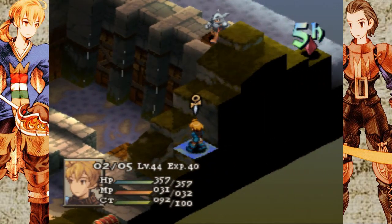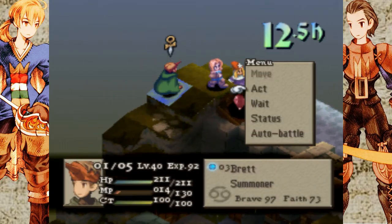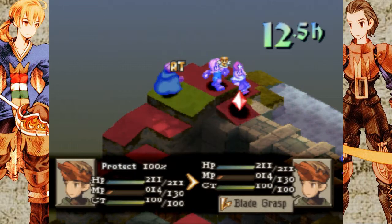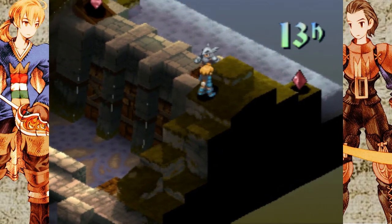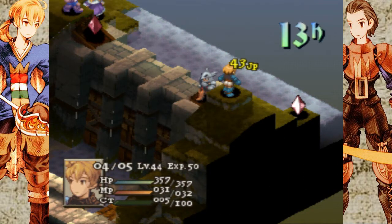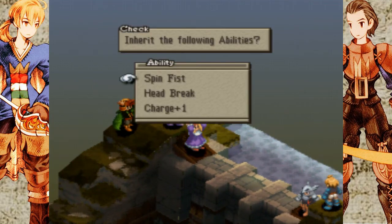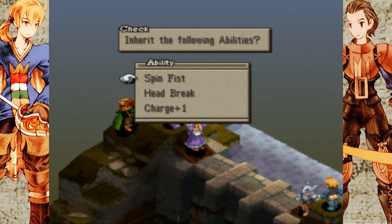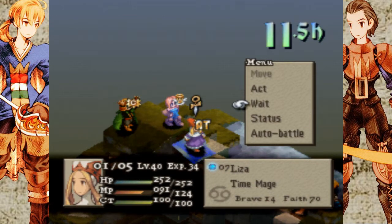I think Ramza might be a little bit lower down than I'd like. I'm not sure where the actual threshold is of, you know, at this point you die, at this point you don't. Better to play it safe. It doesn't have any abilities that I want anyway. Let's just go with Head Break — I'm never gonna use it, but I might as well learn it.